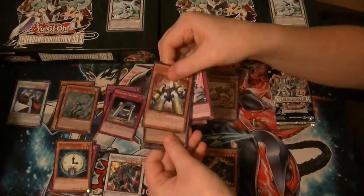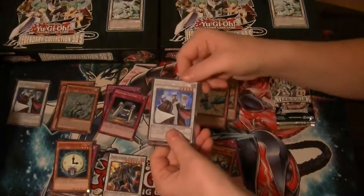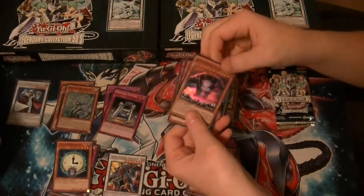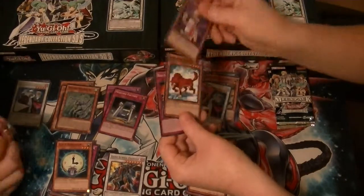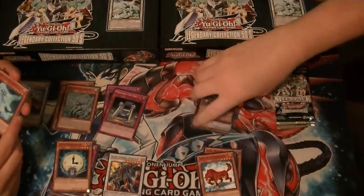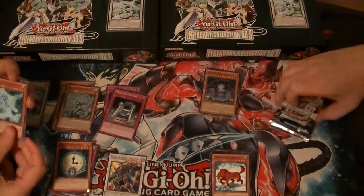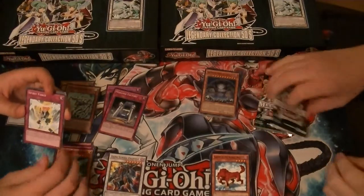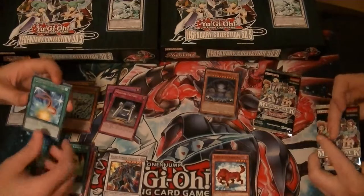TG Hyper Librarian. Rare Turret Warrior. Ultra Blizzard. Secret Hyper Librarian. Super Earthbound Immortal. Coco Peckapoo. And we'll go with a Wolf — L-J-O-S-A-L, how do you even say that?